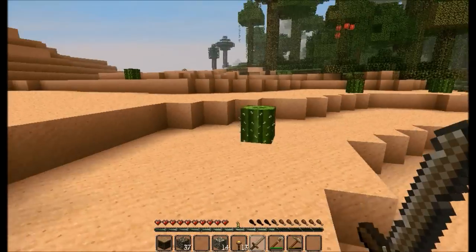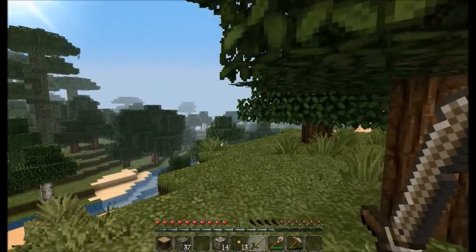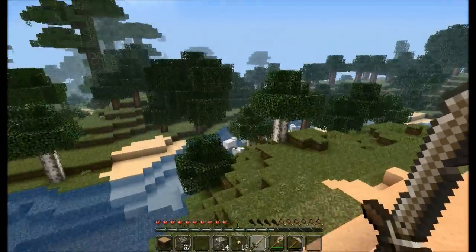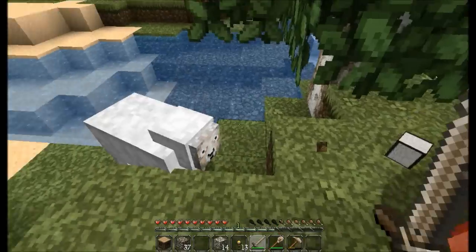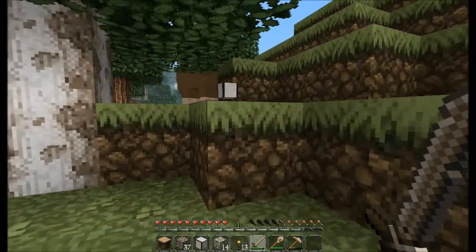There's zombies — there's probably like a spawner or something right there. Yeah, we're definitely going to come over here. I like the birch forest, and we got a brown sheep — oh lord, there's a brown sheep! Don't tell your friends but I'm coming for that wool.